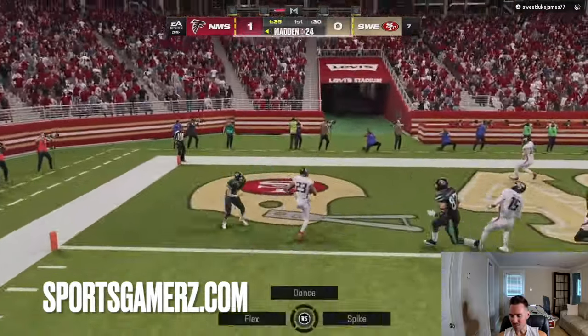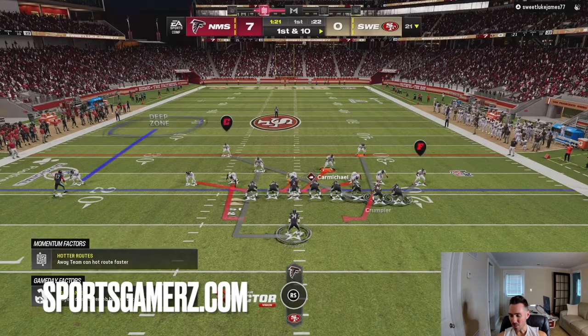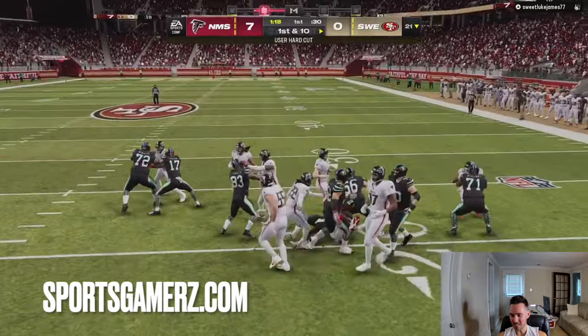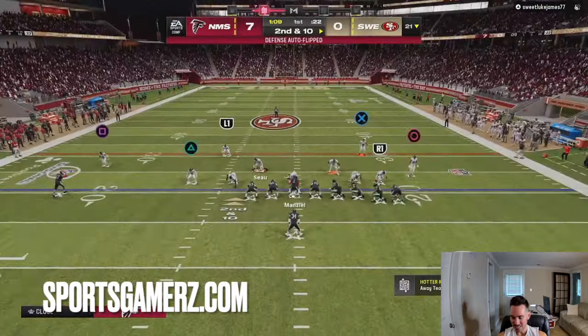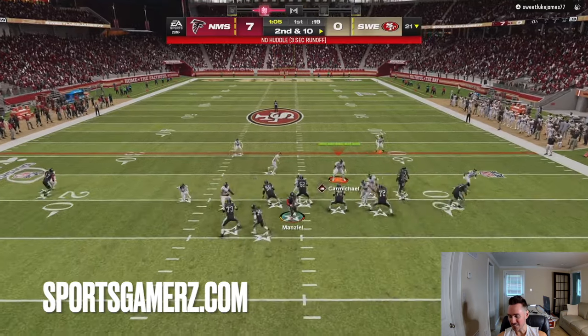What I do right here is simple. This is a red zone play I like — I like to run the receiver screen with a whip route to the outside receiver. Because when I roll out like that, if he's in zone, which clearly he was, it makes the underneath flat zones blitz. So I just have a whip route sitting in the end zone for a free touchdown.